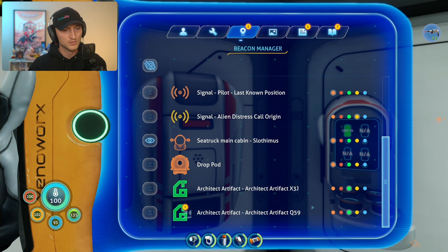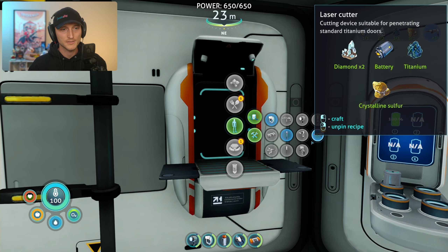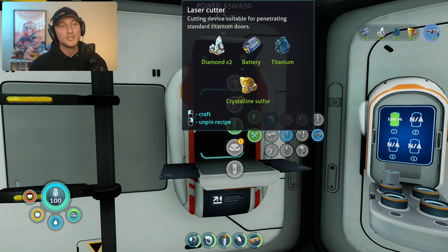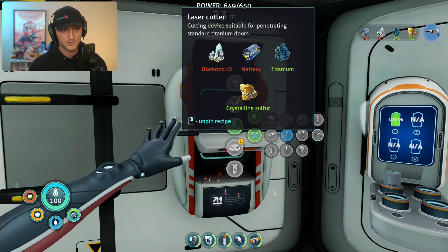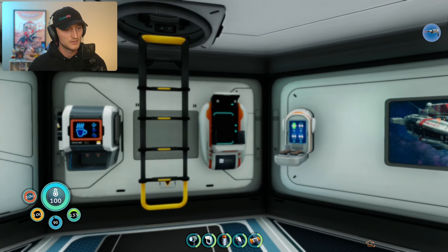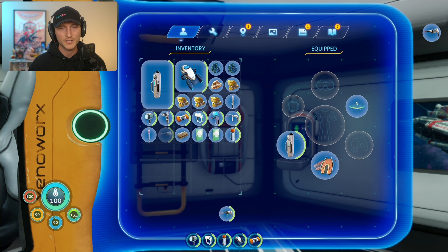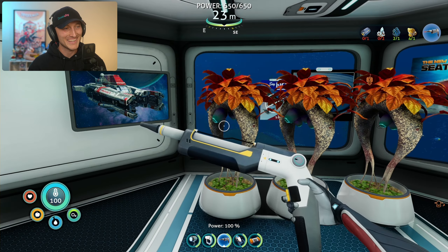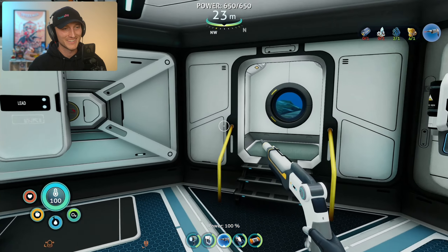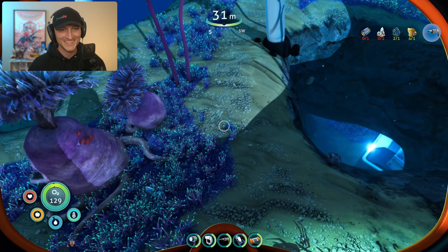Welcome aboard, captain! Let's go ahead and build this: 'Laser Cutter — cutting device suitable for penetrating standard titanium doors.' Let's go! It's interesting that we haven't found any time capsules around here. Let's get rid of the old item. Yeah, let's go for that iceberg and see what's up!